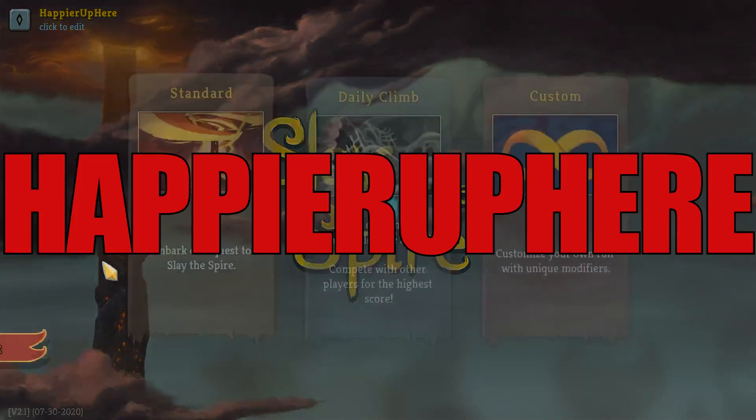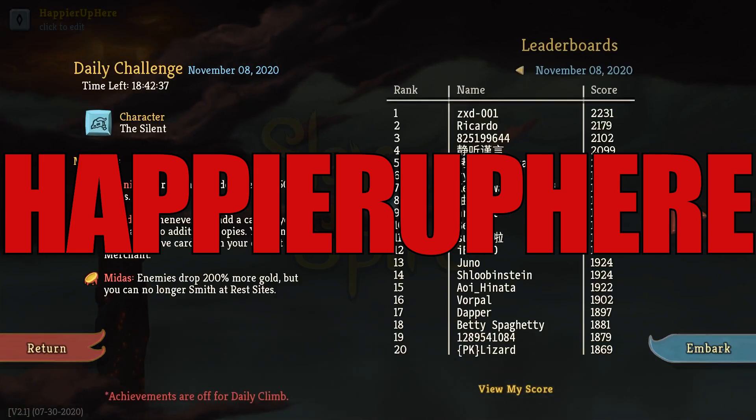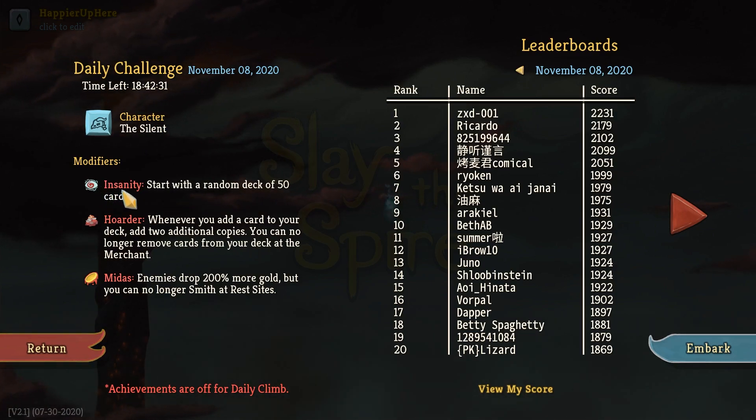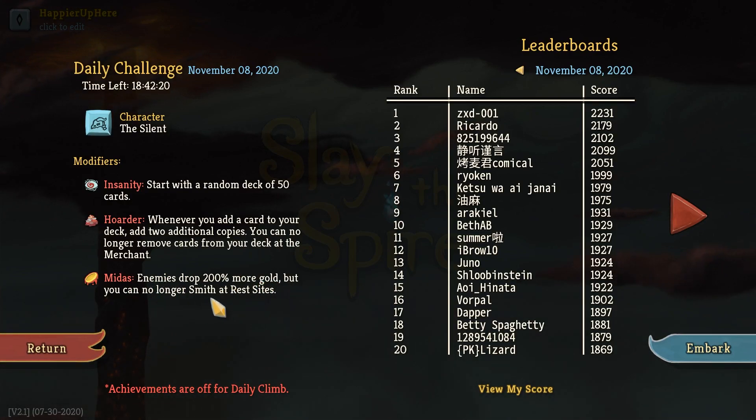Hey, welcome to Slay the Spire. Here today playing the daily challenge for November 8th, 2020. The character is the Silent and the modifiers are: Insanity - start with a random deck of 50 cards; whenever you add a card to your deck, add two additional copies; you can no longer remove cards from your deck at the merchant; and Midas - enemies drop 200% more gold but you can no longer smith at rest sites.